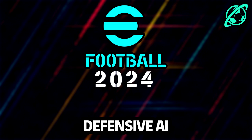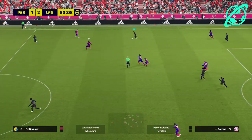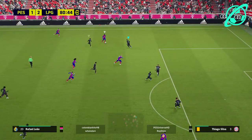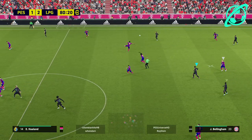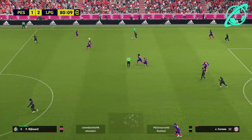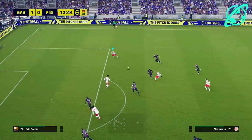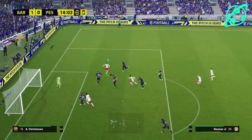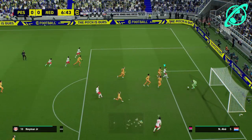Next up is defensive AI, and this is going to be the most thorough point because it's a huge issue. Apart from connection, it's probably the biggest one. Look at this crazy interception from the defensive AI — even when I try to close it down, it's just a ridiculous contextual block that my opponent has no clue about. Yes, he's probably holding the matchup button, but you see the same offline.